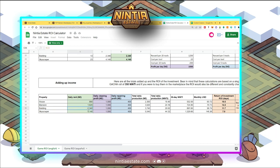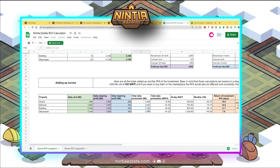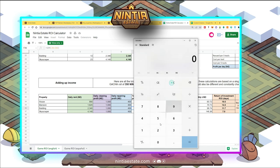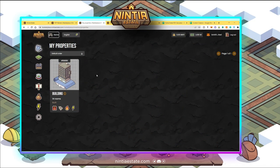For the building, the daily rent is 2,340 NE, but I need to spend on cleaning for 1,000 NE and do repairs as well. With optimal play, there's a possibility I can earn around 3,740 NE per day. Converting that: 3,740 NE divided by 100 gives approximately 37.4 Ninti tokens. At 8 pesos per Ninti, that's around 300 pesos per day — or about $6 USD.